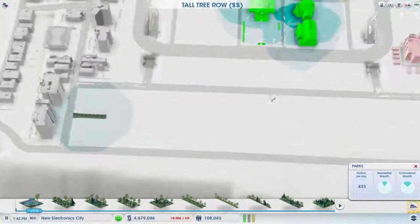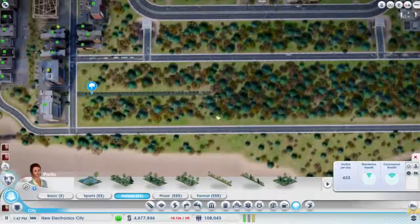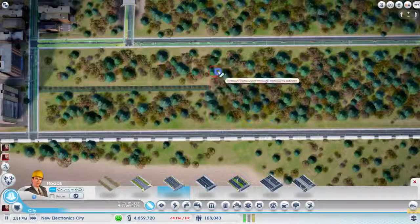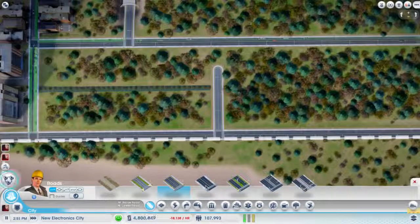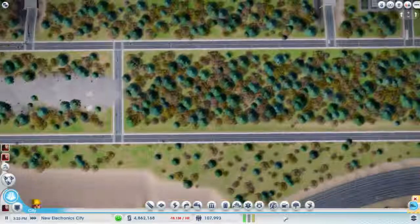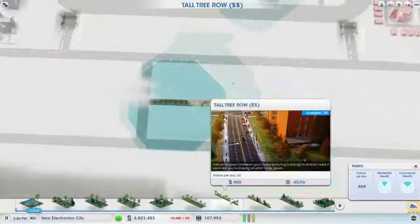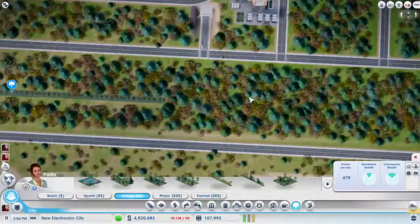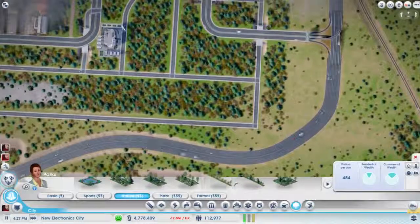I was just thinking about it, trying to figure out what would be best, but yeah, we'll do four. Turn off those pesky guides. And this one's going to be rather close to that intersection, so maybe what I'll do is actually do four from this side.